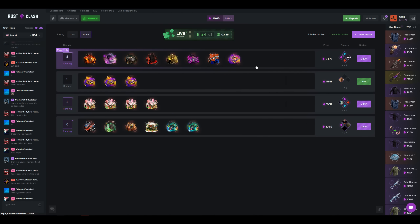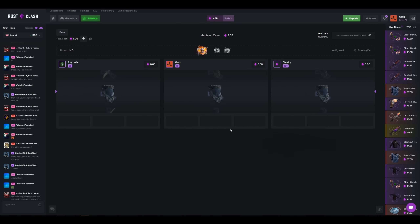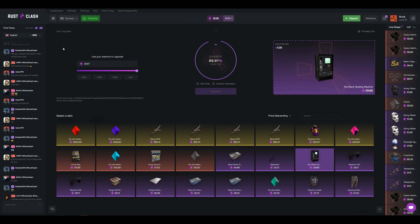You can also try to beat some people in case battles. You can 1v1 other people, and whoever has the most currency through the case battle wins all the skins. They also have a game mode called the Upgrader — simply pick the skin you want, and the more currency you bet will increase your odds.